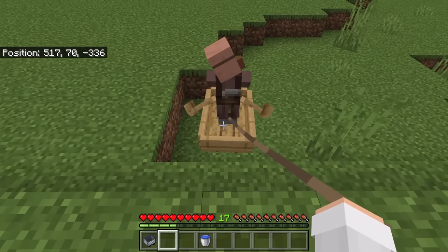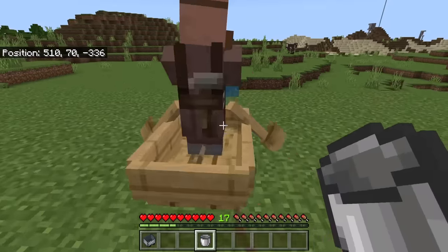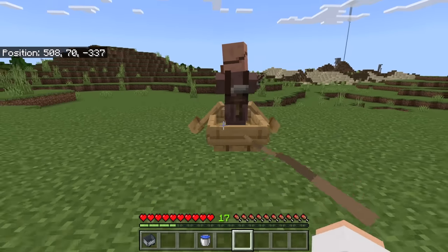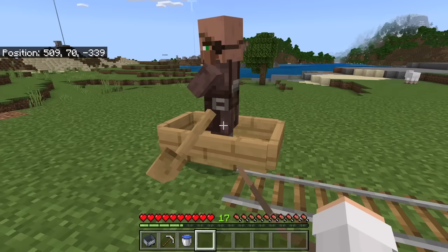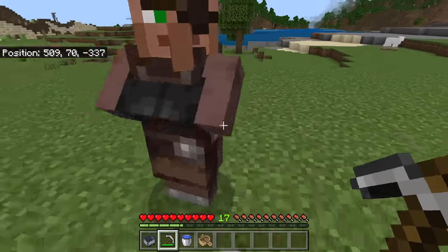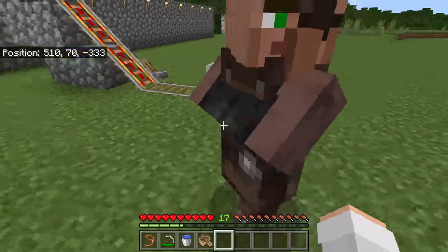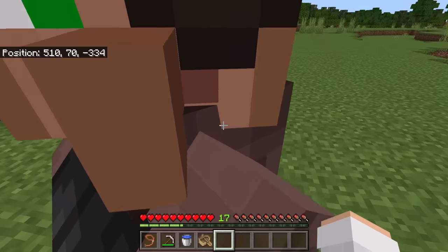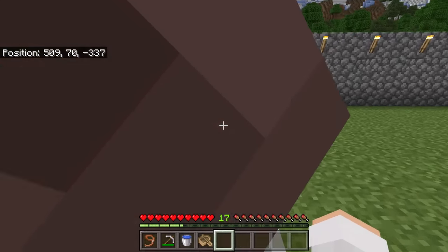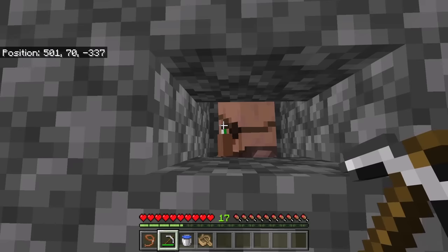If you ever need to get the boat up a ledge, place water and pull the boat up. Once the boat is up, you can pick up the water. After you have transported the villager near this rail system, break the boat. Then place a minecart over here and push the villager into the minecart, then push it up this rail system. The villager should now be in that chamber.